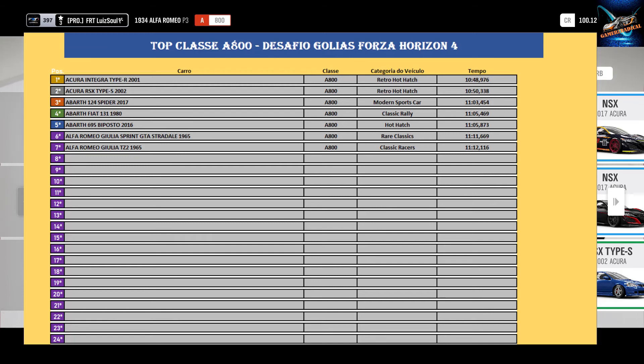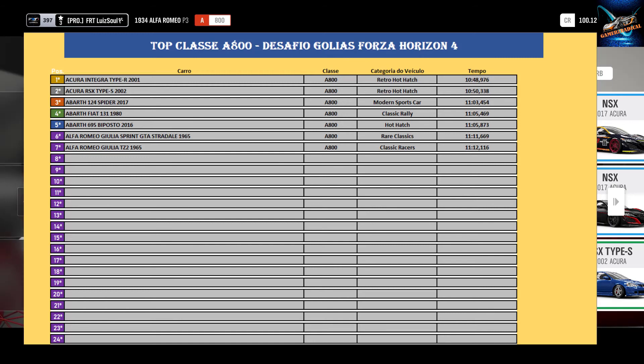At the moment, the Acura Integra is the best vehicle of Class A — this is not a discussion at the moment. It's got a time of 10.49, practically. The other Alfa Romeo P3s are there at the bottom of the tabella. I believe that this car, because it's extremely risky, may be below the other two Alfa Romeos. There's the tabella, so we'll discover it on the track.